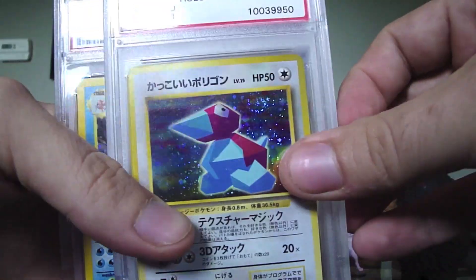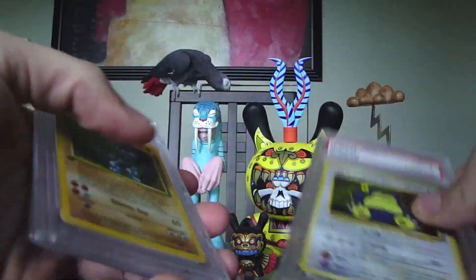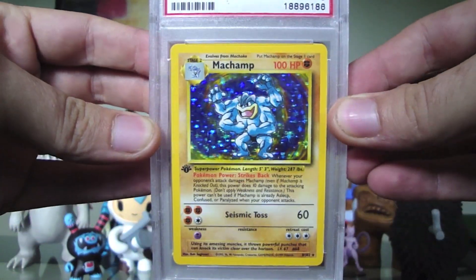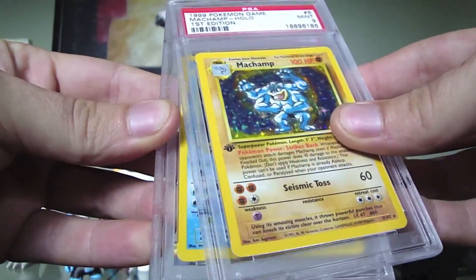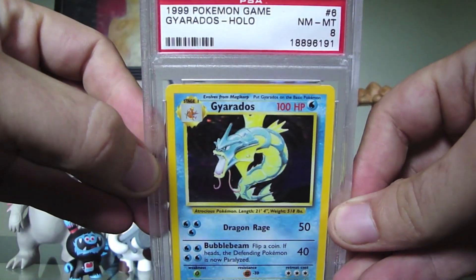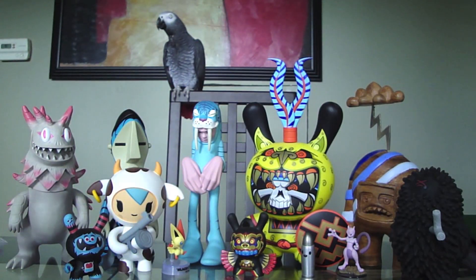So I got the Great Rocket's Mewtwo, the Cool Porygon, and the Hungry Snorlax that I showed yesterday. I also got a PSA 9 first edition Machamp — no biggie, but it's nice to have it in this cool casing. And of course I got my Gyarados, which is a PSA 8. Really, really cool BCVM today.